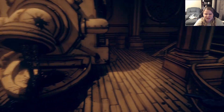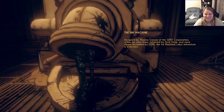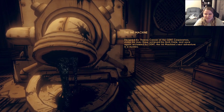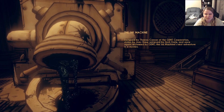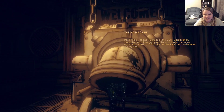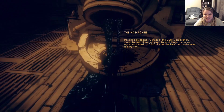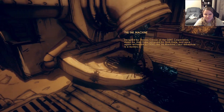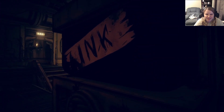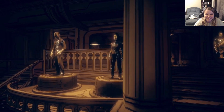The Ink Machine — designed by Thomas Connor of Gent Corporation, stolen by Joey Drew, retrieved by Arch Gate, and once again reclaimed by Gent. The Ink Machine's next chapter is a mystery. It is kind of cool seeing all this stuff up close without the consequences.